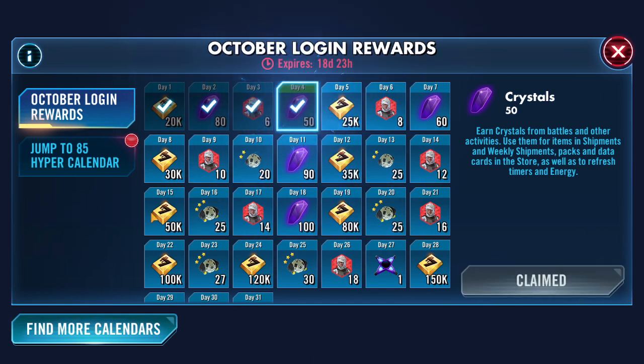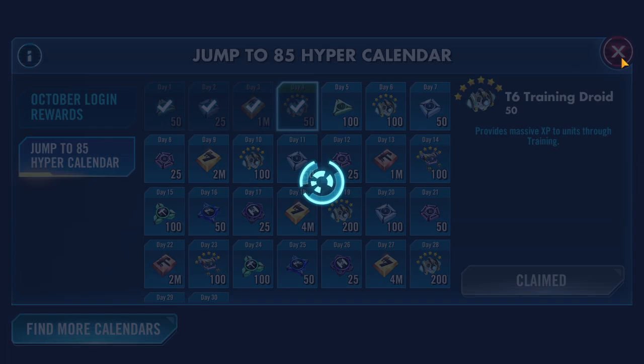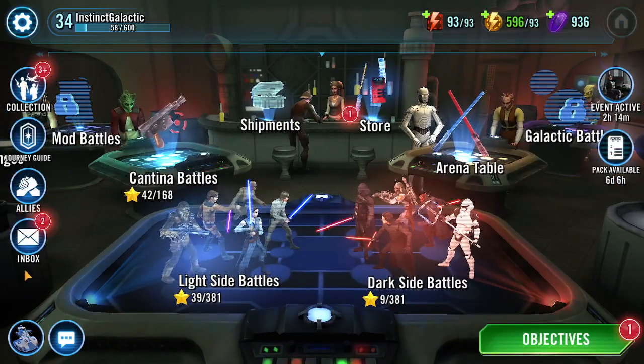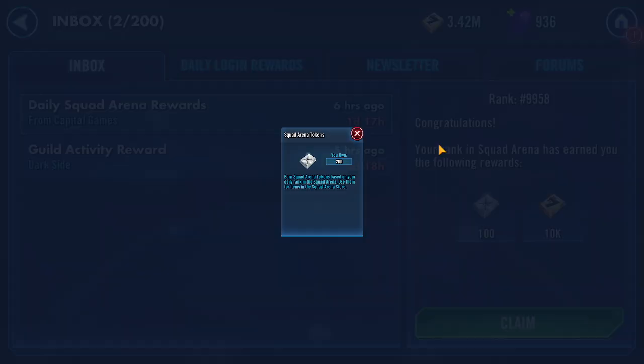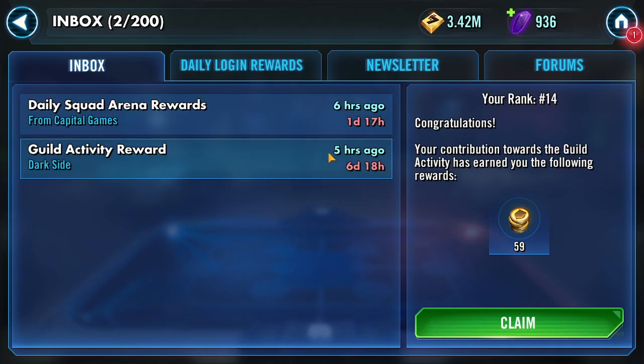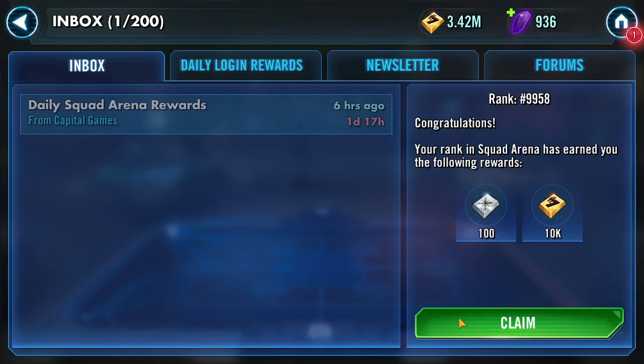So for today we get 50 crystals and 50 of these T6 Drangeroids. I'm going to go over our roster here because it's going to be very important to see what we did, because the gameplay didn't record. Rank 9, 1958. We only had 100 of these Squad Arena tokens, but that's okay. And we're ranked 14 in the Guild Activity Rewards, so we got 59 of these Guild tokens as well. We'll go ahead and claim that.